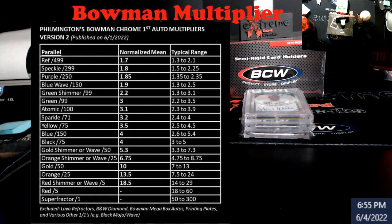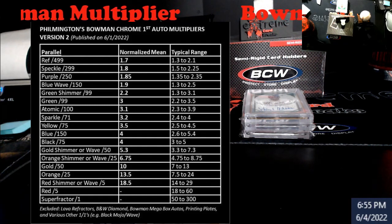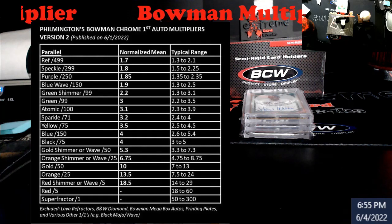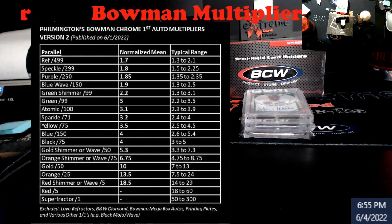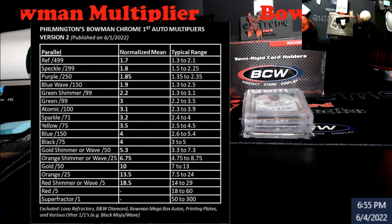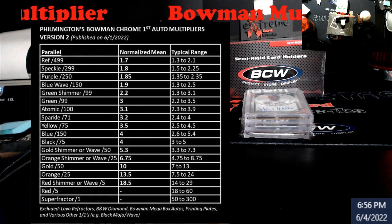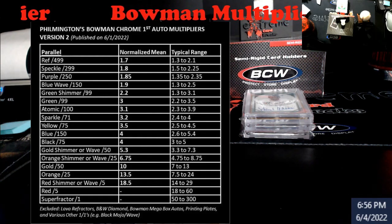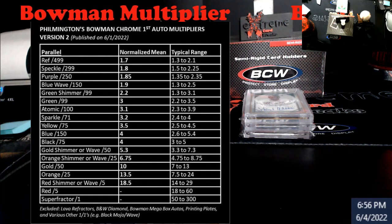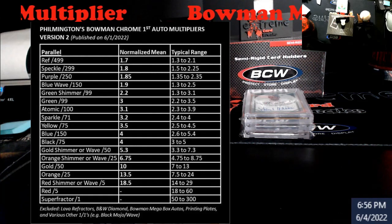If you're looking and you find something like a green shimmer or speckle, or whatever — if you find something like the black wave auto out there, just look at something like the gold and the gold shimmer, or another color like green and green shimmer, and it'll give you a little bit of an idea of the difference those go for. Usually shimmer parallels are about half the price of the solid. Like red versus red wave — at the high end it's 60 to 30, half. Gold is 10, gold shimmer is 5.3, so about 50% difference. It all depends on the player too. Solid green is a 3, green shimmer is 2.2 — not necessarily exact, but it just gives you a better idea on some of that stuff.